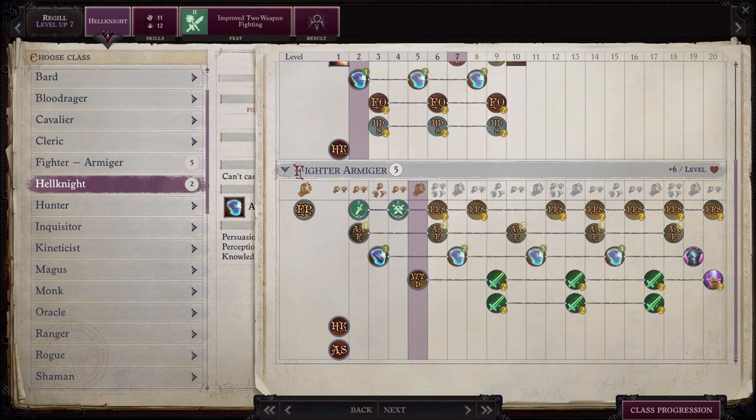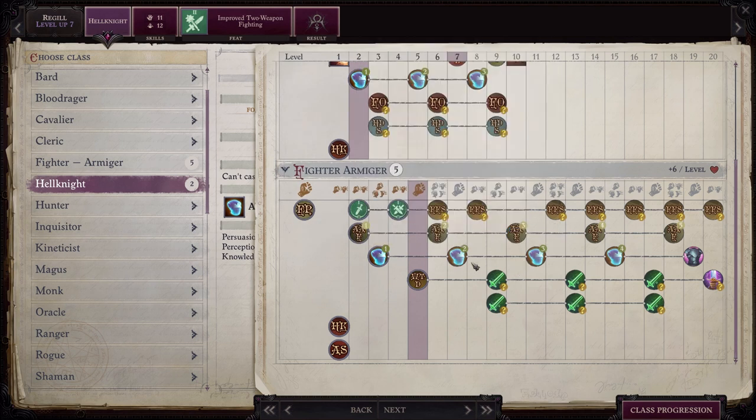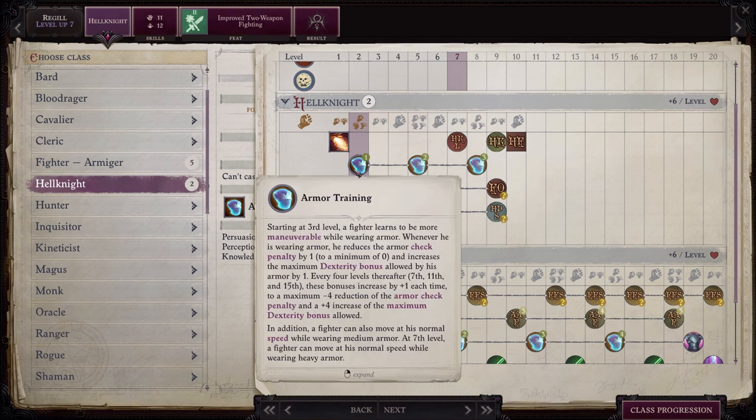In the Armager line, he has already taken weapon focused Gnome Hooked Hammer and weapon specialization Gnome Hooked Hammer. Both of these are awesome for him. And he's got one level in Armor Training. What Armor Training does is it reduces the Armor Check penalty by one for any armor he's wearing, and then it increases the maximum dexterity bonus allowed by the armor by one. He's going to get more of those Armor Training bonuses as time goes on, and you're also going to get the same thing as a Hell Knight. This is actually great for Regil because he's going to be increasing dexterity as he levels up.